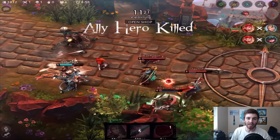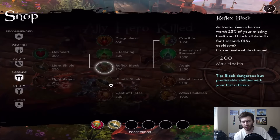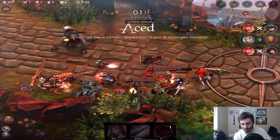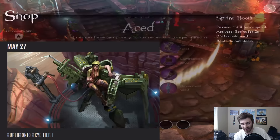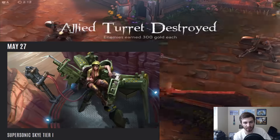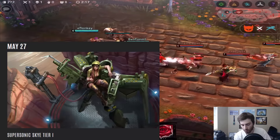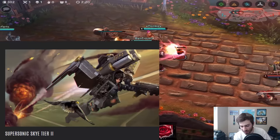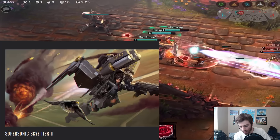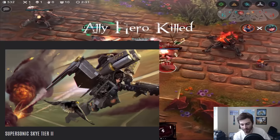What is going on guys, Ben here bringing you another Vainglory video. In today's video we have some very exciting news. If you check on Vainglory you can see the new skins incoming. On May 27th we're gonna get the Supersonic Sky Tier 1. We have all three skin tiers of Sky in this update. We have Supersonic Sky Tier 2 and Tier 1 as you can see on screen. Which one do you think looks better? Honestly I think Tier 1 looks a little cooler, but it all depends on the particle effects.